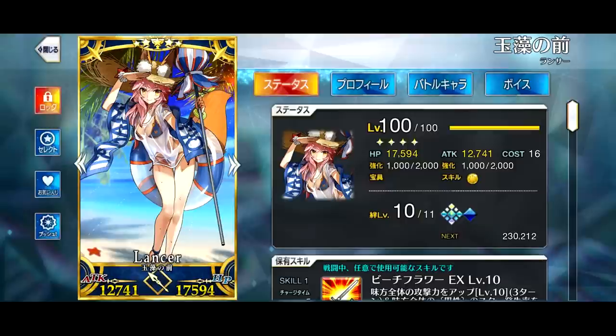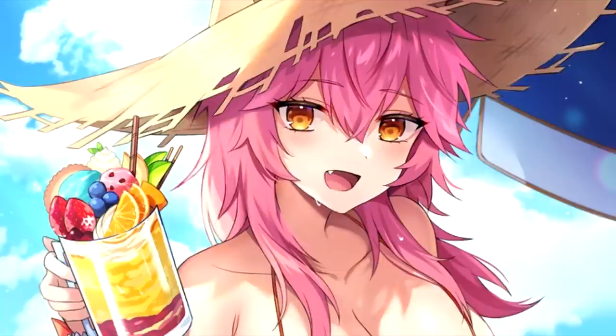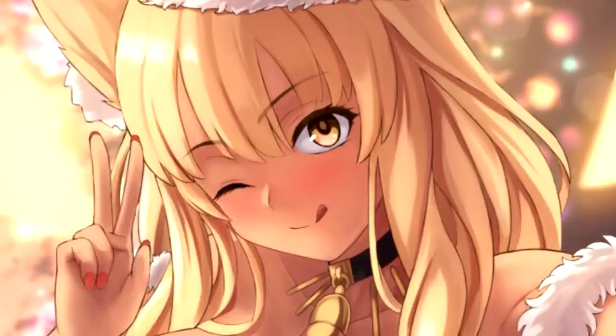Next up, Tamamo Lancer. She is my second grailed servant ever, pretty soon after I grailed Cu. For over 3 years she was only grailed to level 92, because I originally thought every grail gave you 5 levels based on the grails I did for Cu. So being the noob I was back then, I was shocked to see that you needed 5 grails total to go from 90 to 100. I wasn't committed enough to use 4 more grails, so she was kind of my noob mistake for many years, until earlier this year I finally decided to go the rest of the way. She still has one of my favorite summer servant designs, and I also love fox girls.